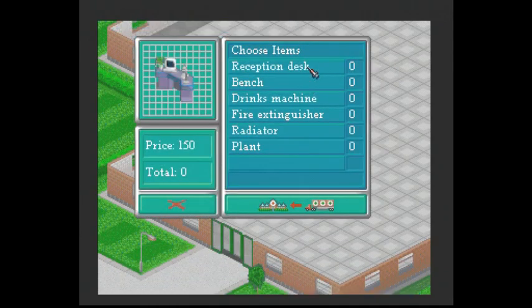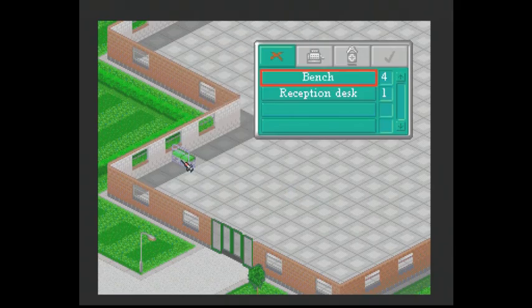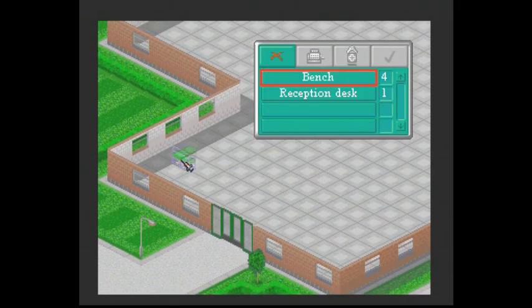We need a reception desk. And I'll put out a couple of benches as well. God knows how you rotate them. Let's put out four benches. And that'll do. Hey! That's how you do it. We'll put a couple of little benches up. God almighty. This is so weird to control with a joypad.